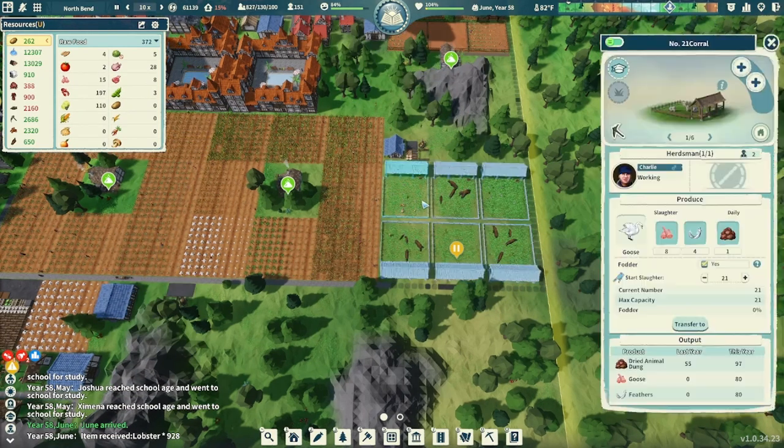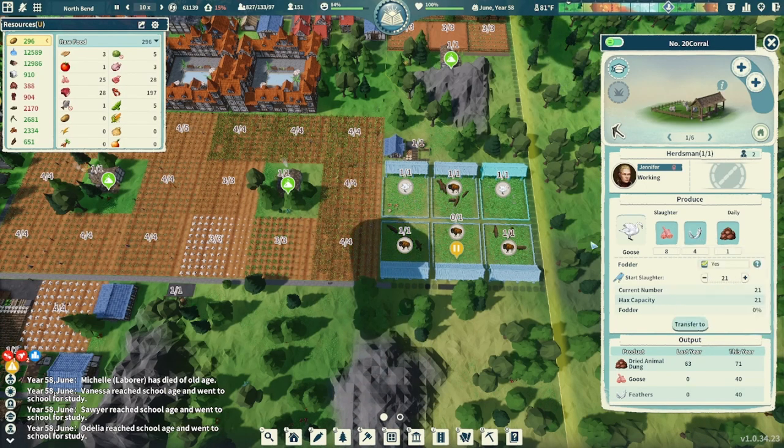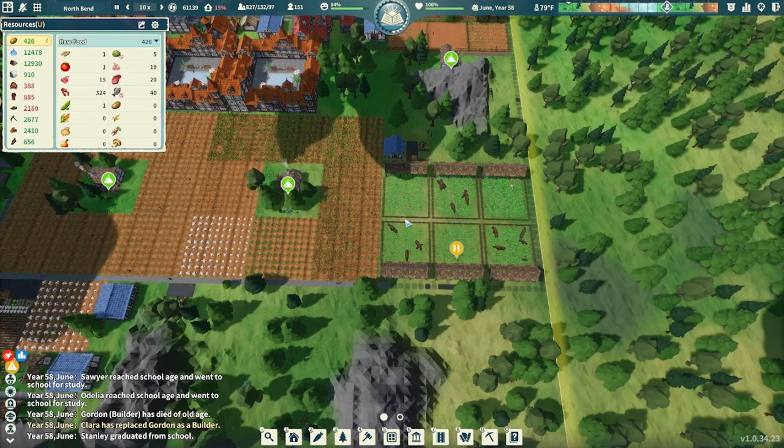We have six corrals here and three of them are in buffaloes. Two of them are going to be geese — we were pretty low on feathers, so that's why I chose geese. And then this last one is currently showing buffalo, but once we get some horse, I'm going to go ahead and put horse in there, and then we'll be good to go.